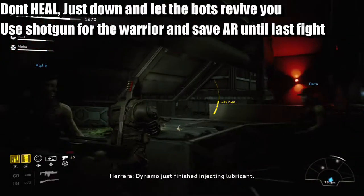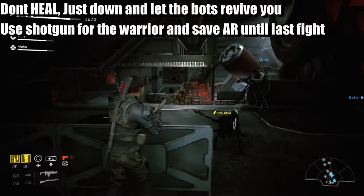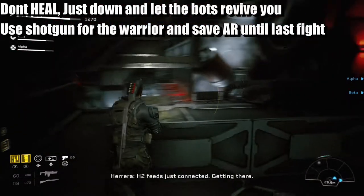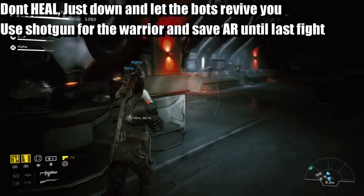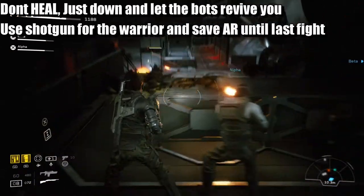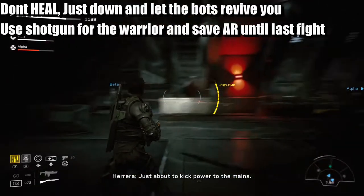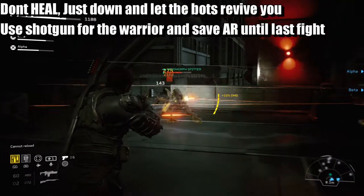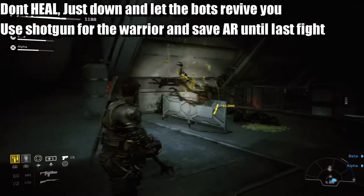Just finished injecting lubricant. All right, where's the big one? Here he is — get your shotgun out. Right, that's done. Back to your pistol and just continue the same process. Make sure you're applying the pressure and making sure your team does the job.